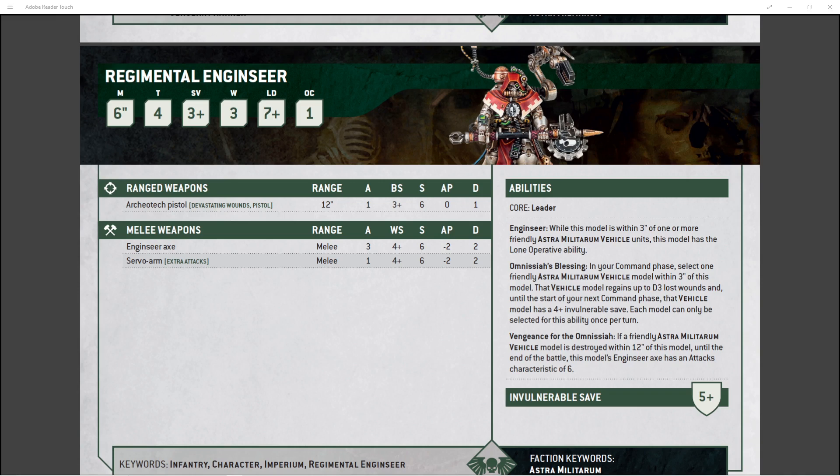Devastating wounds is nice because it helps mitigate the 0 AP if he actually rolls a critical hit. For melee, he's got the Intrancyre Axe — 3 attacks, weapon skill 4+, strength 6, AP -2, and does 2 damage. He's pretty beefy in close combat for a pretty cheap Astra Militarum character. He's also got the servo arm, which gives him an extra attack with the same profile as the Intrancyre Axe, just a couple less attacks.